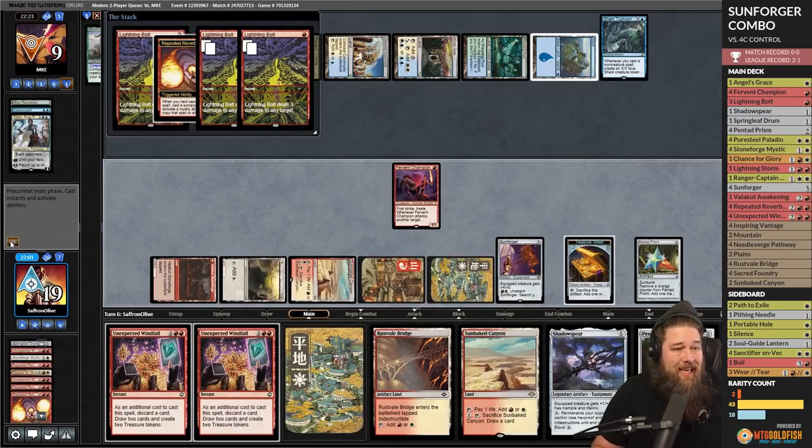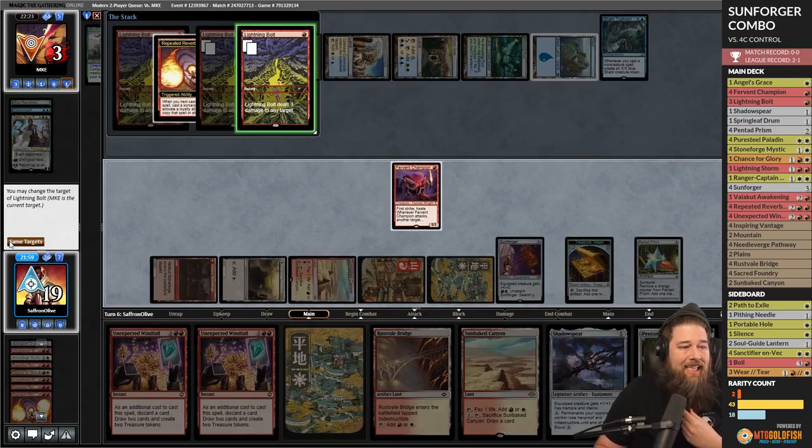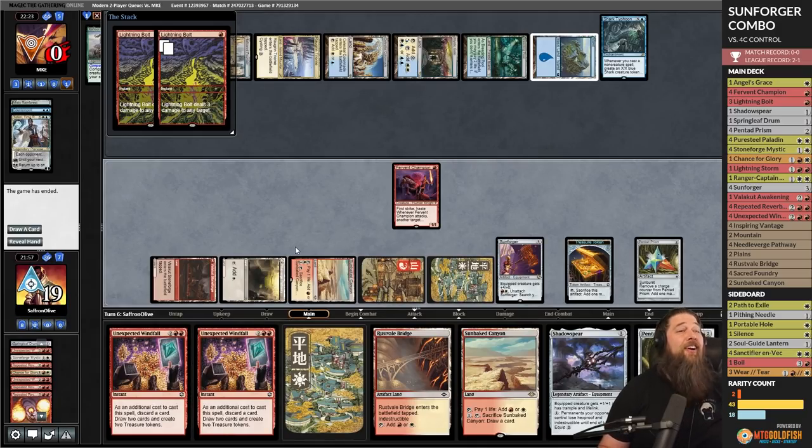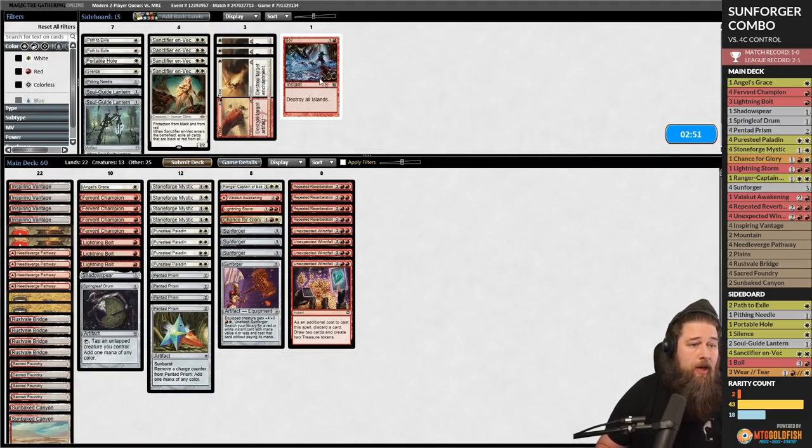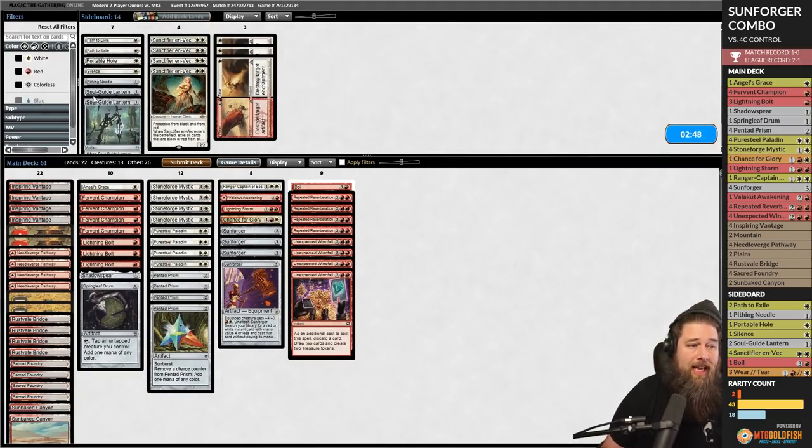Lightning Bolt to the face with a few copies — I cannot believe this is working as well as it is. I am straight-up shocked. Two Faeries with counter spells, Shark Typhoon — does it matter? Apparently this deck is busted.